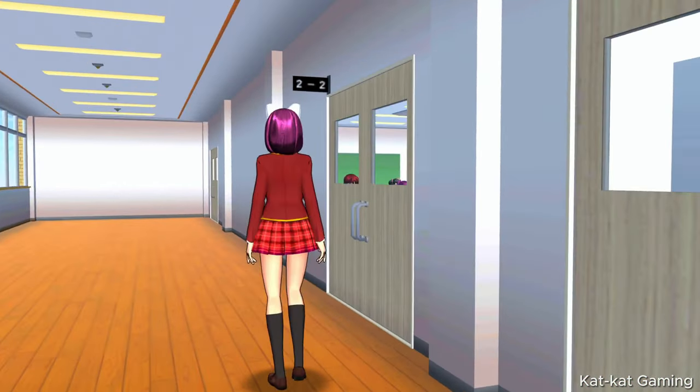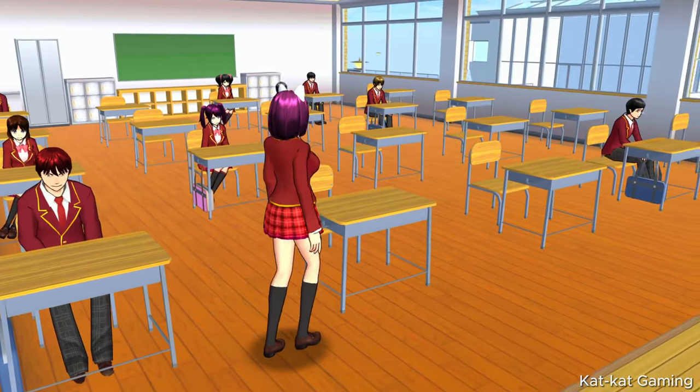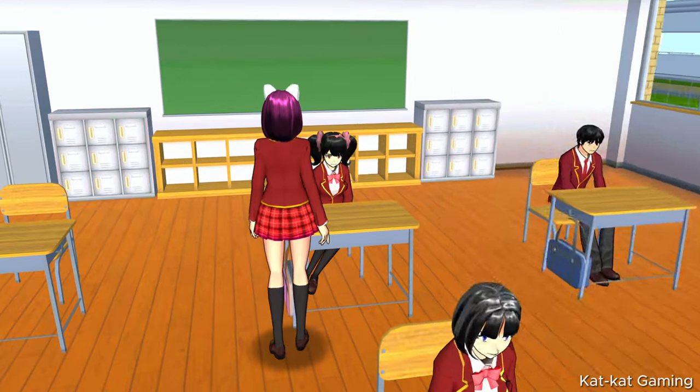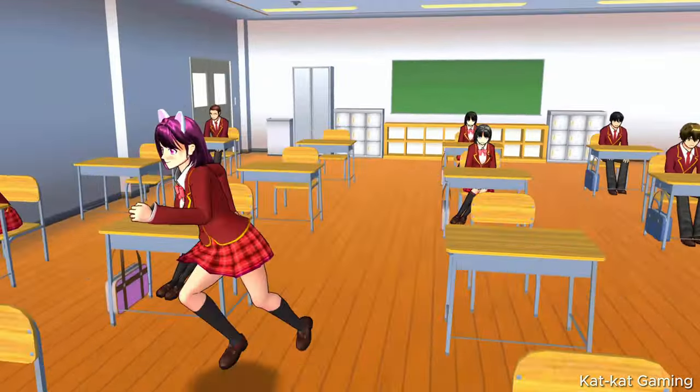Next, we have Room 2-2. Let's see who's inside. First is Miku, Eri, Arisa, and Koko. They only have 4 girls here.